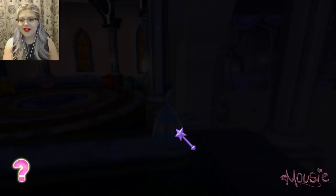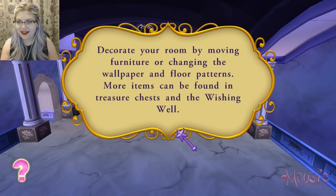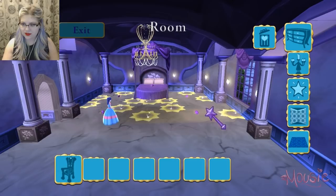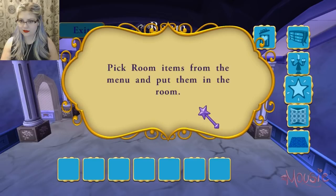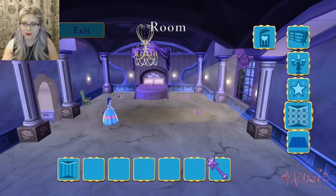Decorate your room by moving furniture and changing the wallpaper and floor patterns. More items can be found in treasure chests and the wishing well. Pick room items from the menu and put them in the room. Oh, we have a chair! Where do we put the chair? Okay, there we go. Pick the wallpaper tab, select a wallpaper pattern, then place it.